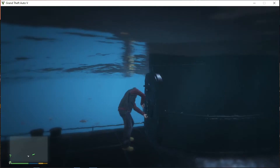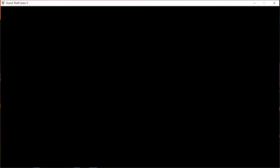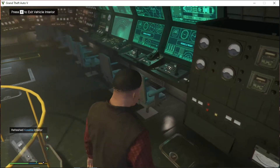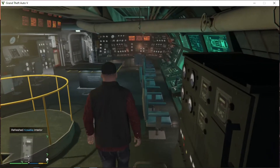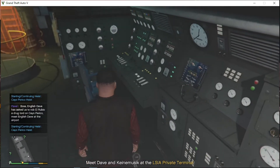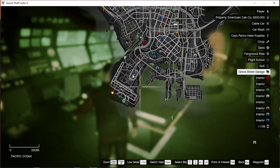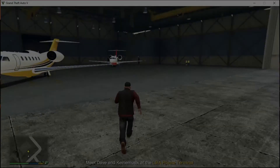Go into the sub — and there you go, I'm walking in. As you can see, I did not fall underneath the map. I'm inside the sub. I'm not going to give you guys a tour around the whole submarine since everybody knows what's inside. All you got to do is come to the white marker and press E and you have started the heist. Now you've got to meet Davey — Davey is at the airport, so go and meet him. And yeah, it works.